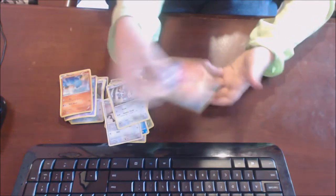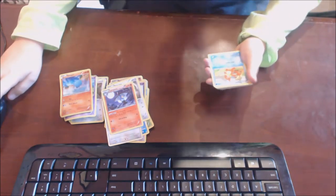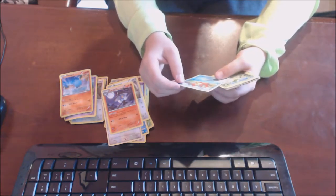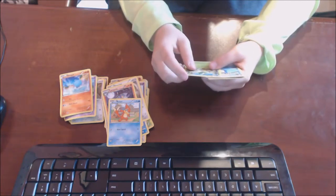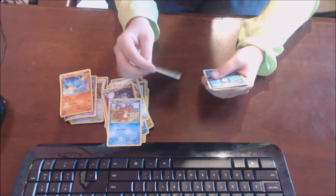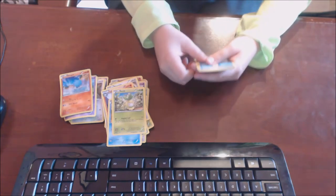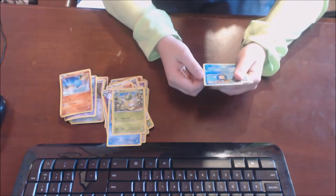Now we have Lampent — he's okay, 70 HP, and the ability Free Floating: if this Pokemon has no energy attached, this Pokemon has no retreat cost. Will-O-Wisp, 20 damage. Oh, we have Buizel again — I already got this guy right? He has 70 HP and Wave Splash.